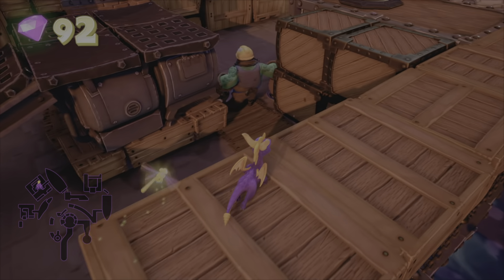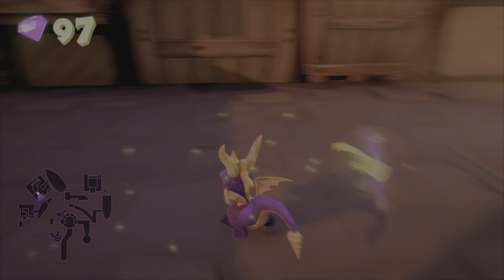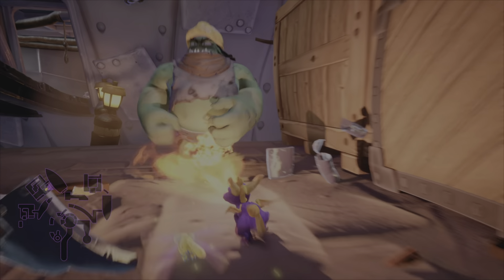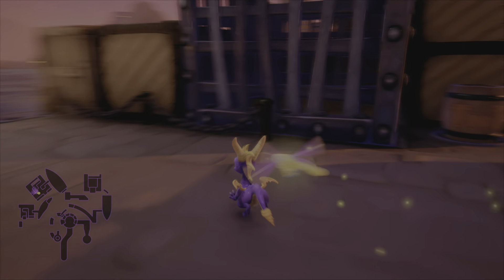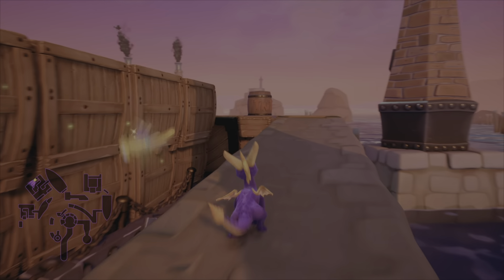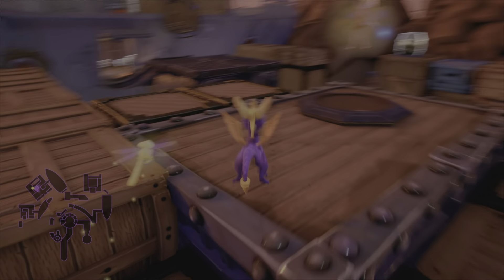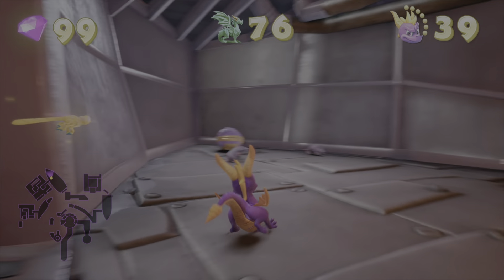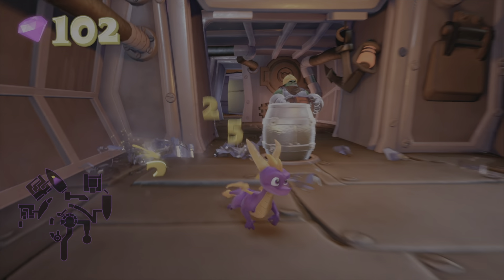So maybe all the dragons we're freeing - the ones that we freed before - they came to this world to try and stop him themselves. But they failed. Alright, I am liking this place though, I haven't come across a world like this yet. Sparks, was there anything? Yeah, it's just that way. I just don't want to backtrack too much. Get that life. Beast chest.